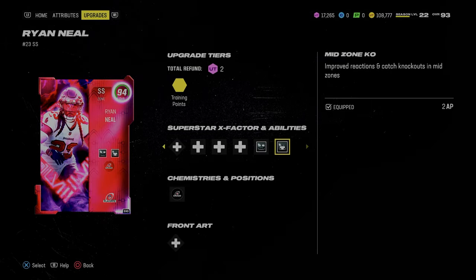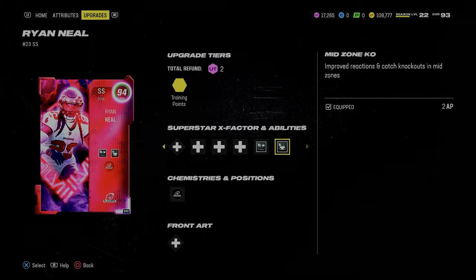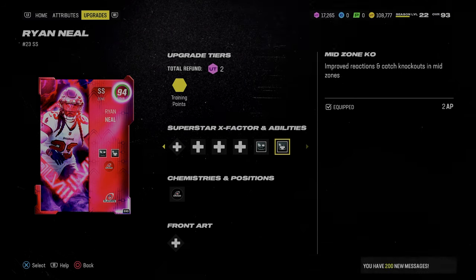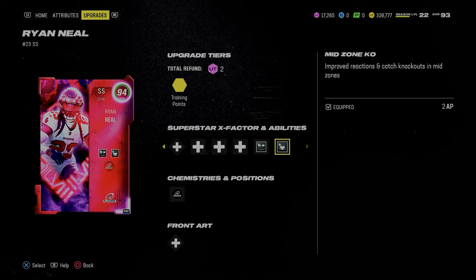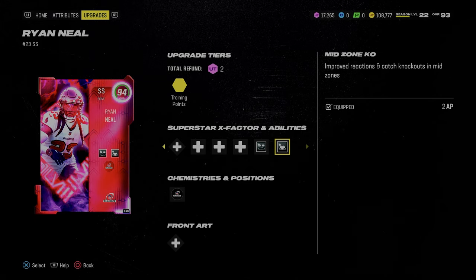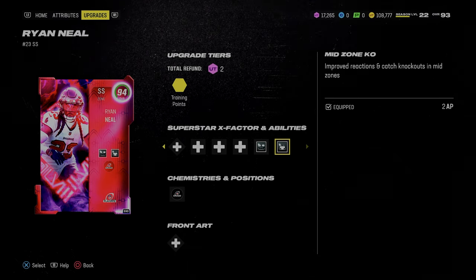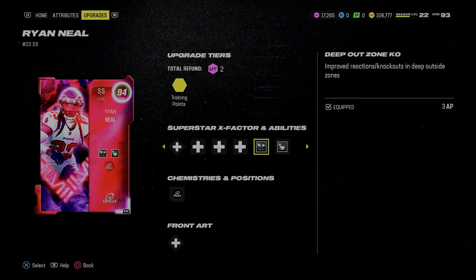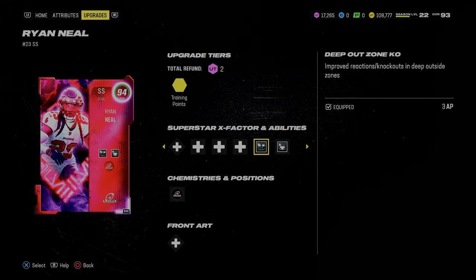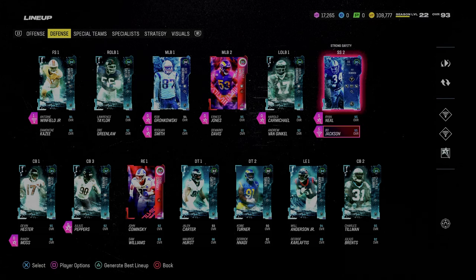The defensive stack I'm running right now is Deep Out Zone KO and Mid Zone KO on my outside cornerbacks. Mid Zone is one of the most underrated abilities in the game — when you equip it on your outside corners it knocks out balls under 20 yards. Deep Out Zone knocks out throws outside the hash marks that are over 20 yards. So if anyone throws outside the hash marks — which most people do in Madden — there's a chance to knock the ball out. I have Ryan Neal and Bo Jackson both running this same ability stack.